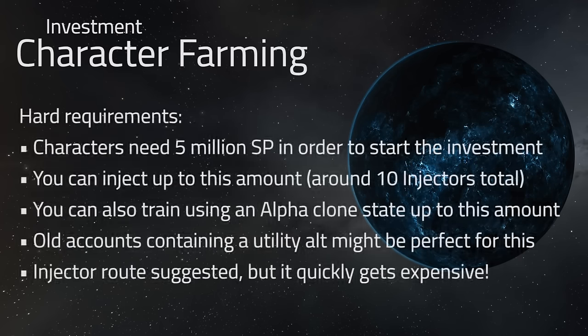The only hard requirement for this type of investment is that the characters you're using as skill farms have at least 5 million SP. It could be the case that you already have these characters, perhaps as a small utility alt, or that you train them through the process of an alpha clone. To jump straight in, you're going to need at least 10 injectors to get to this point, plus some ISK for skills which will have to be retrained, as well as implants to help speed along the process. The total needed to get into this for one account is going to be around 8 billion, making this one of the higher-end investments we've talked about on this channel.